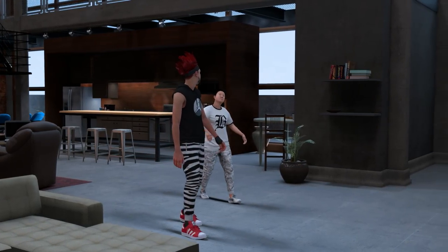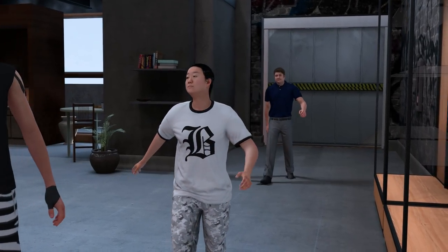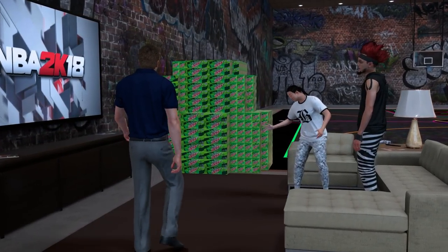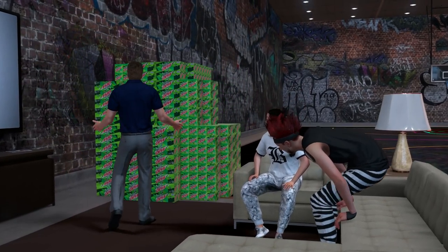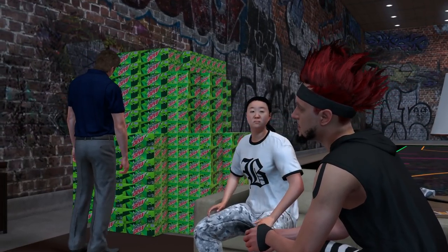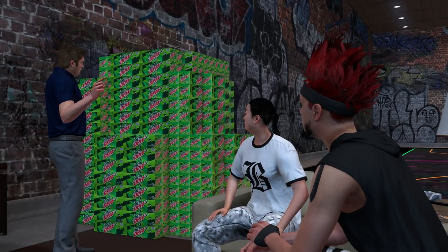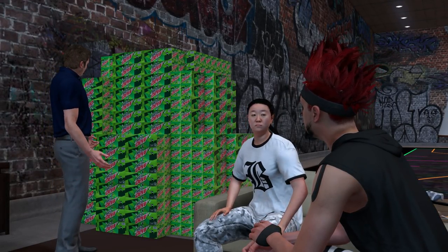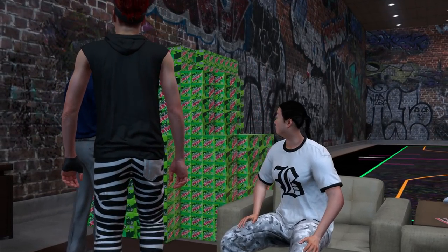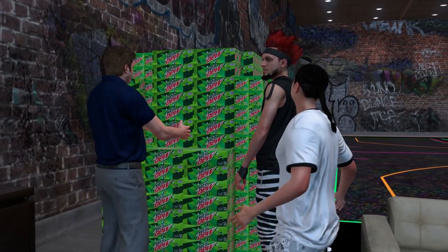Dribbling like a dribble god isn't going to get you big win streaks if you have IQ and use a sharpshooter. You're going to go on streaks - don't sweat it just because you can't dribble. There are screens, there's teamwork, and you can do so much more. I'm going to be going on hundred-game win streaks with this build. I already have a wet jump shot for this player and I was thinking about not sharing it, but I can't do my subscribers like that.